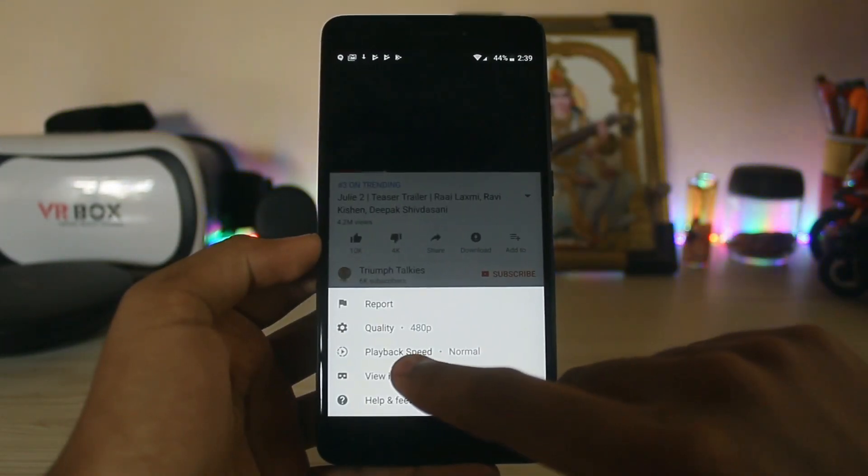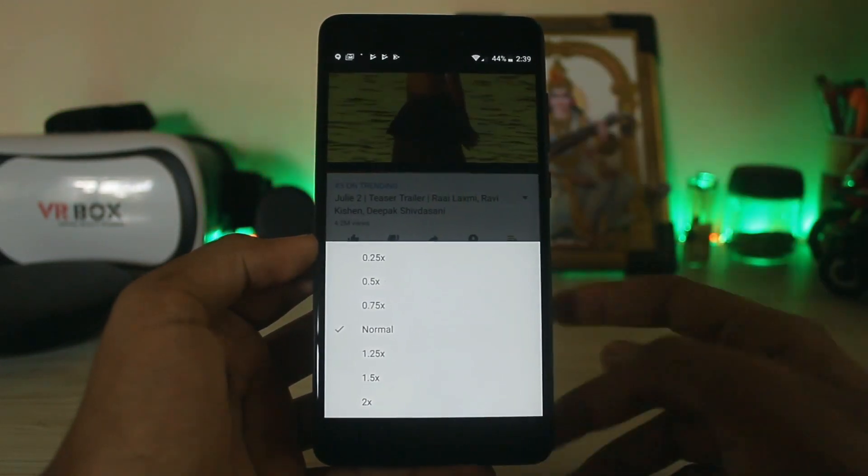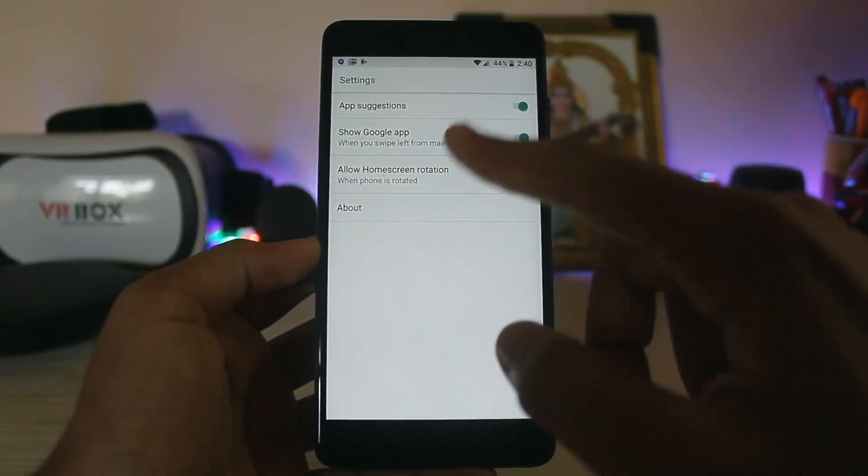This is the YouTube app on Android Oreo, and let me show you — playback does work on Android Oreo. You also have the feature of playback speed, so you can set the playback speed. For those who find me too fast, now you have that option. It looks extremely beautiful.